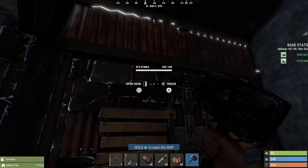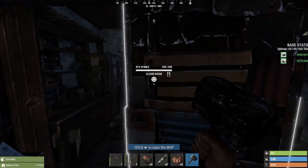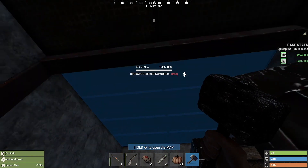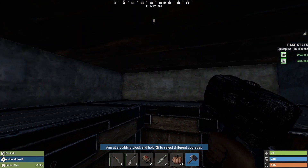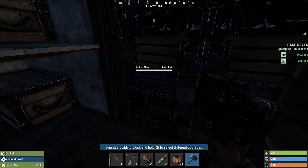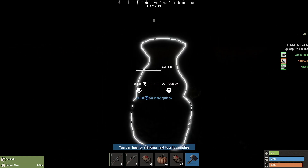Every time I log back into my base after being offline, I pick up my hammer and check the walls of my base — at least the main ones — and check my doors as I go through to see if I've been raided or if anyone's been trying to break in. That way I can see if anything's been damaged and repair those walls or doors right away.